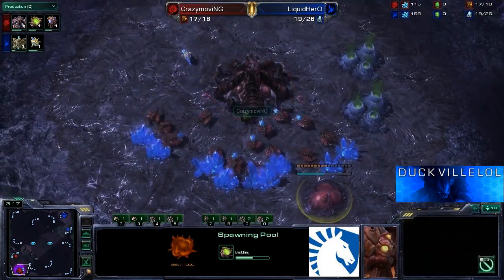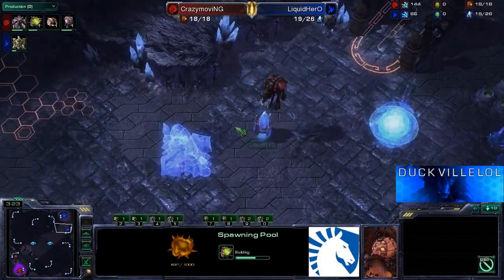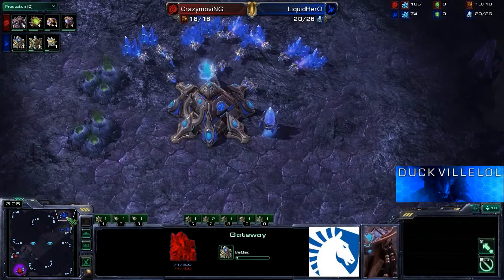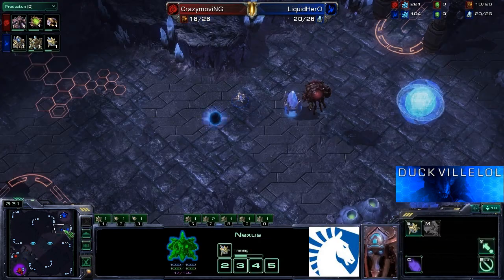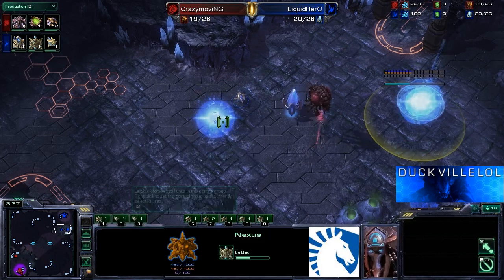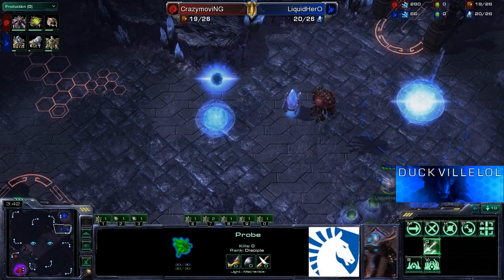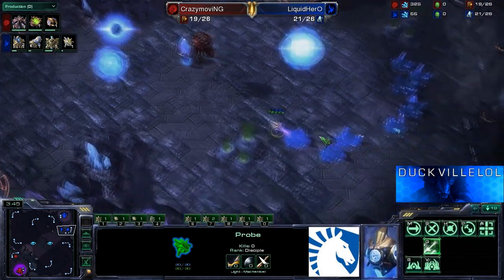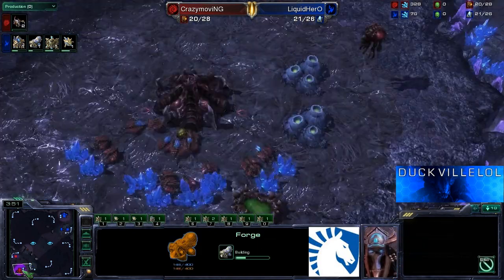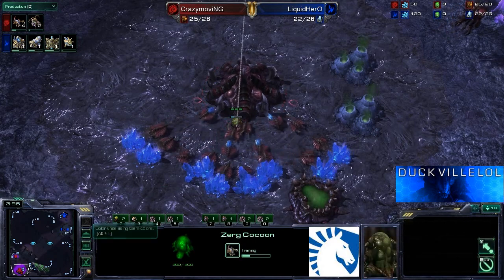Got the spawning pool almost halfway done here, so Crazy Moving is going very standard from this perspective. It looks as if Hero is going a little bit differently — he's going for a gateway first after the Nexus. So we're going to see him get his cybernetics core faster than in a standard game. It also means his cannon may be slightly delayed, so we'll have to find out if Crazy Moving is going to try and abuse that fact.